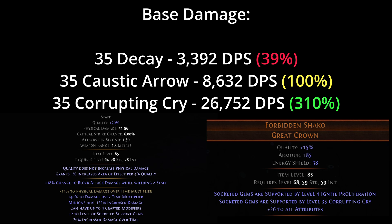So even though Corrupting Cry is a bit more clunky and has a bit less AoE coverage than Caustic Arrow, I believe the base damage pushes it over the edge in terms of being better than Caustic Arrow in the current meta, but it's not by a large margin. If GGG removes Tattoos next league, I believe the skill will go back to being roughly even with Caustic Arrow.